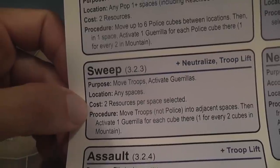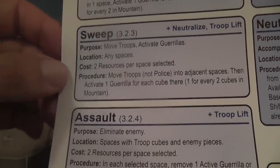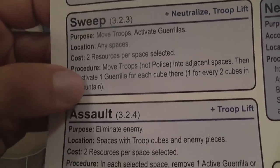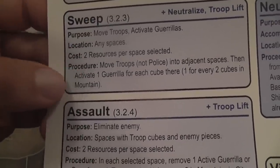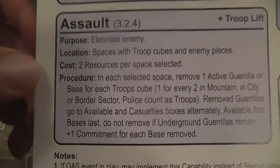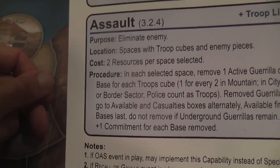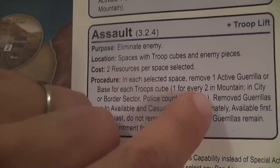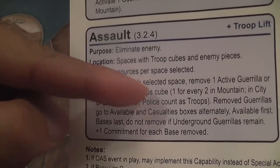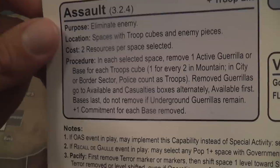The government has a lot of resources but also a lot of expenses. The other player has fewer resources but actions are often cheaper. With the Sweep action, the government can move troops into adjacent spaces and activate guerrillas. Assault gets bloody — in any static space, remove an active guerrilla or base for each troop cube. However, only one for every two troops in mountains, as it's harder to catch people there. In cities or a border sector, police can count as troops.